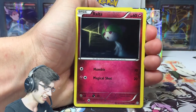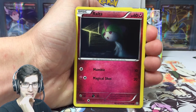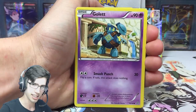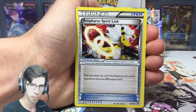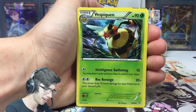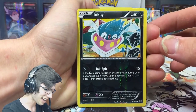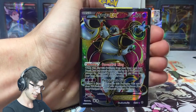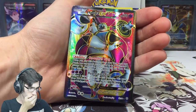We have a Hoopa! I'm just going to hype it up a little bit more - we're finishing it off so strong. Everyone's probably like, hurry up Brody! We're going to reverse NK - and to finish off box number five we have... a Hoopa EX full art!